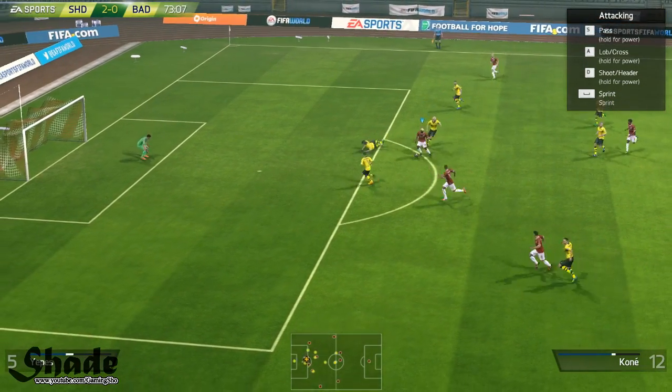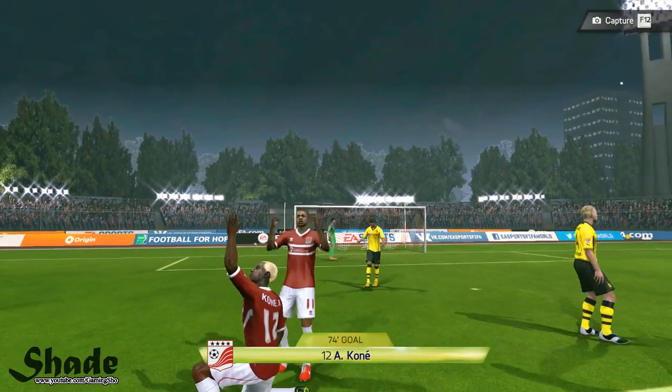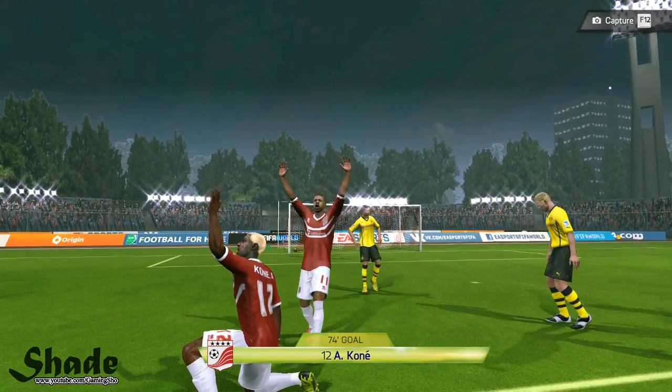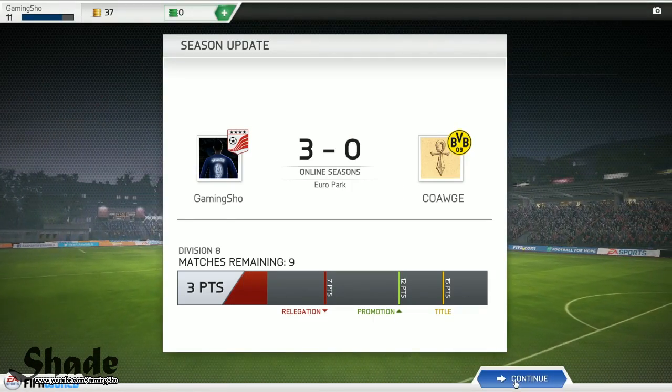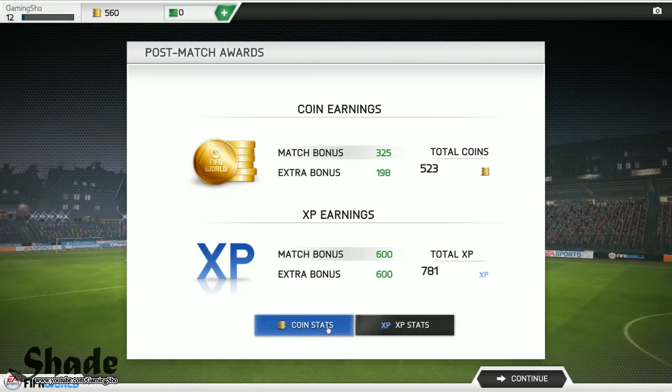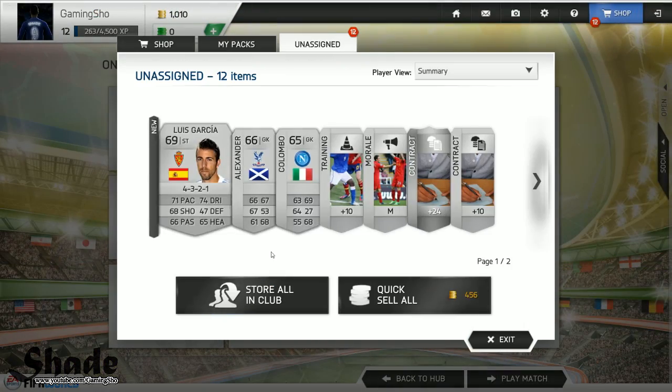After the 1-2, he dribbles beautifully past that slight tackle and makes it 3-0. I'm not sure if the first goal was scored by Kone, because if it was, Kone got a hat-trick — but I don't even remember. Either way, that was way too quick and we do get our first 3 points in Division 8, with no coin penalties.